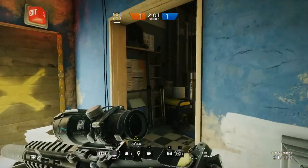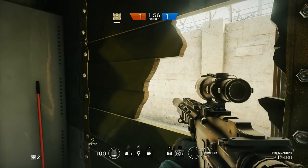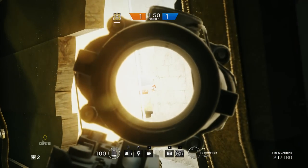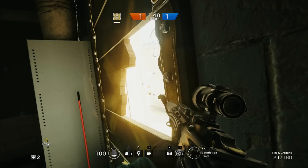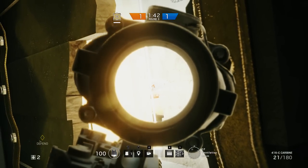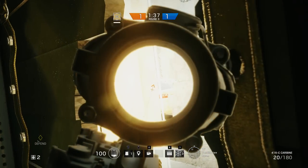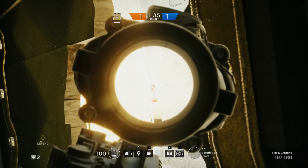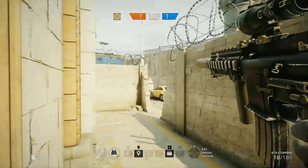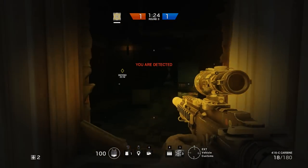One more spawn peek for this side: this window over here where you want to punch the right side. This one's kind of tough because of the glare during the day — at night it's a whole different story. Find that sweet spot, lean, and break the right side of the window. Wait with your cursor right by this car and if anyone comes through here you'll be able to get them. They spawn over there and some people might come this side, so just be wary. They'll either come through that gate or might come around this wall even closer.